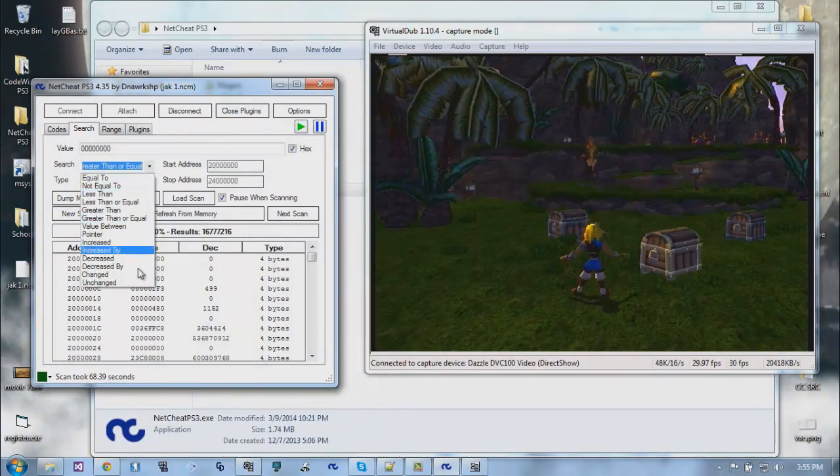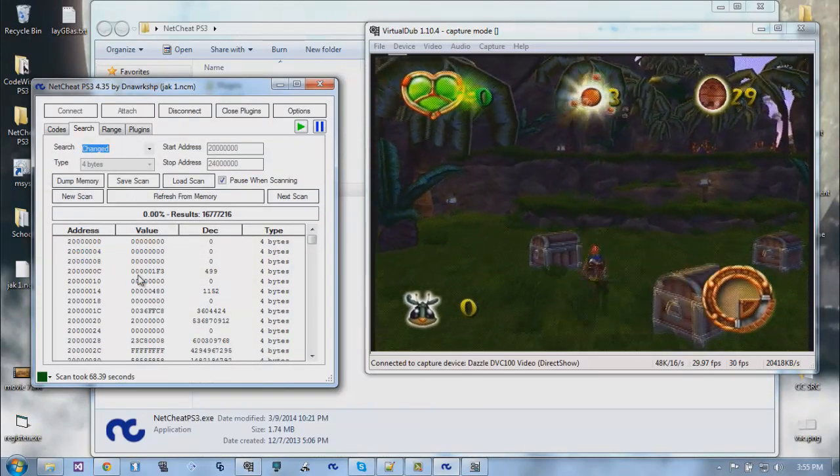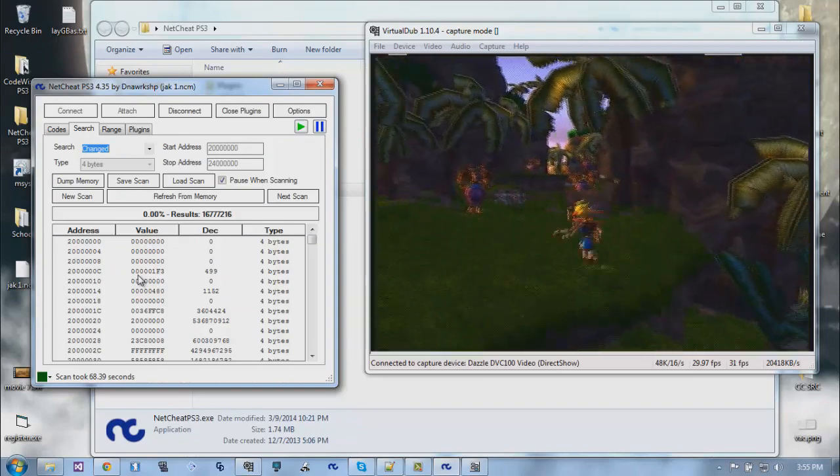Now that we've done that, all we have to do is get hurt and search for 'changed'. I'm just going to try to find the quadrant value - not the counter version.